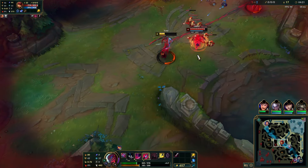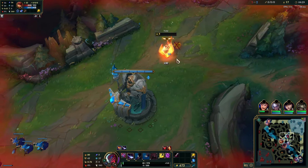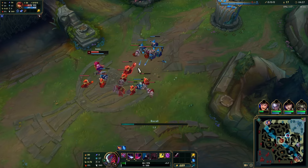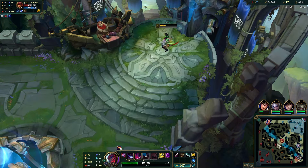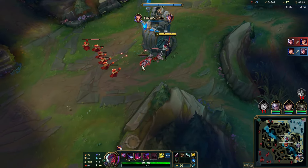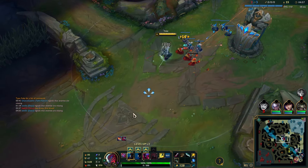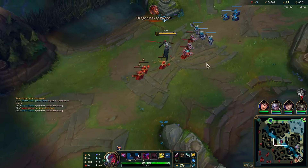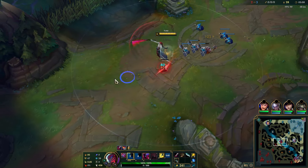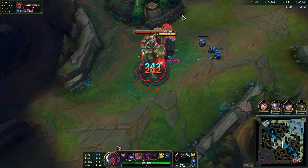We time the ability like we talked about, and now we can TP back with resource advantage — he can't shove this wave in time. I won't lose many minions. He used his Ignite and he's roughly half health. When I come back to lane, since the opponent is low and looking to recall, we shove the wave in as quickly as possible. With Demolish we'll be able to get the plate very quickly.